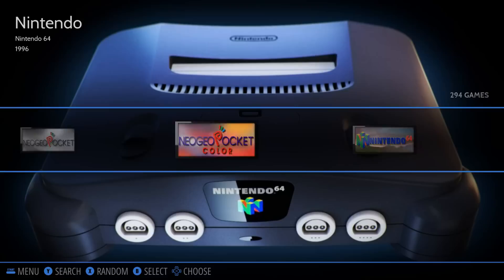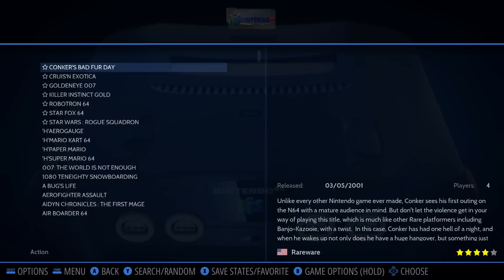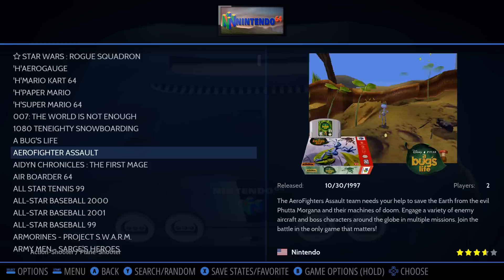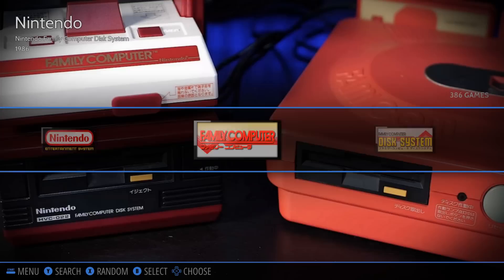The games populate underneath — that's pretty cool. Going into a system, you can see the system release year — 1996 — in the upper left, 294 games available. You get a picture and a video snap preview. 'H' I believe stands for Homebrew. You've got the complete Nintendo 64 collection, hotkeys shown at the bottom, and all sorts of other systems as well. Really cool theme. Then there's also Super Nintendo CD.